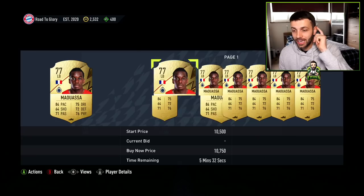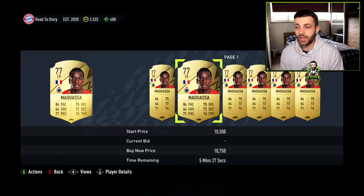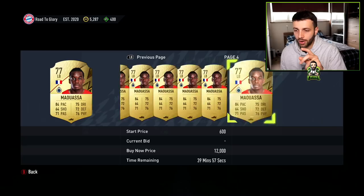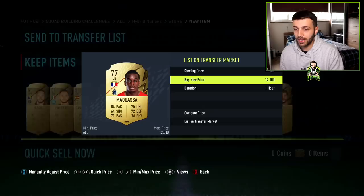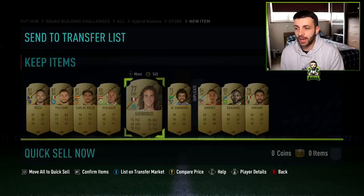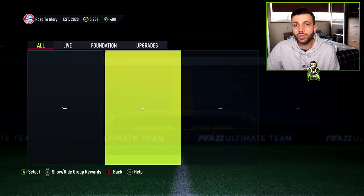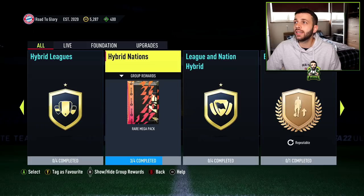I've just found out this player — Moussa — is so expensive, and I think it's because of all these advanced SBCs. The Belgian League is really good for completing SBCs that require different leagues and nationalities. He's selling for 9,000 coins — I'm going to list him at 8,800. At this point you should have three out of four done. Complete the final one for its individual pack reward plus the Rare Mega Pack group reward, which is a 55k pack.